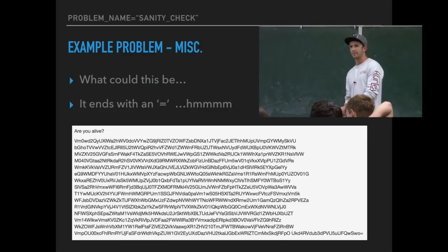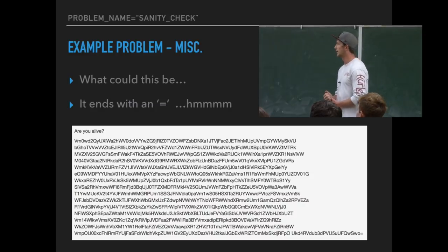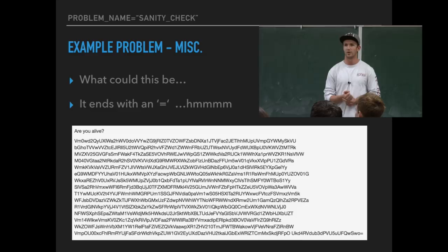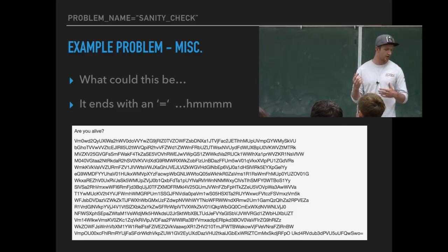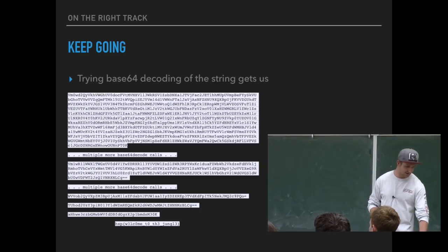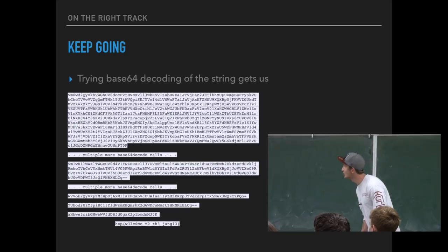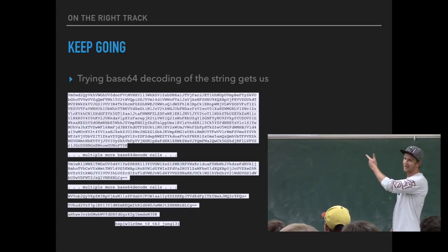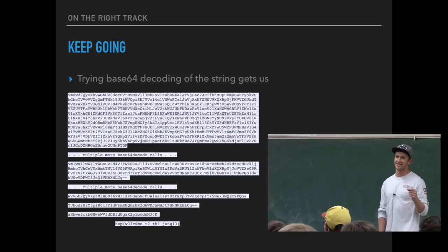There's an equal sign at the end. For those of us learning, an equal sign could mean it's possibly a Base64-encoded string. So we want to try our exploit — now that we've discerned this is a possible solution, what they're looking for is some sort of decoding. As you can see from the text on screen, there are multiple occurrences of decoding. The first time you run it, you still get a big blob and have no idea what it is. This is where persistence is key — many people give up, expecting to get the answer in one decode. Many times it's not that easy.